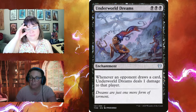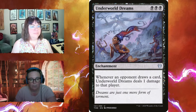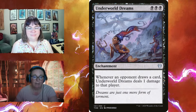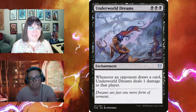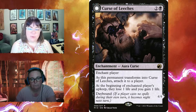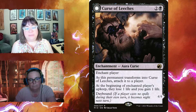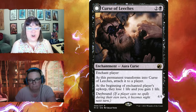Since this deck doesn't have big stompy creatures, punishing enchantments are key. Underworld Dreams for three black: whenever an opponent draws a card, they take one damage — great synergy with your enchantment theme. Curse of Leeches for three enchants a player — at the beginning of the enchanted player's upkeep they lose one life and you gain one life. It's daybound, so if a player casts only one spell in a turn it becomes night and transforms into Leeching Lurker, a four-four with lifelink and nightbound.